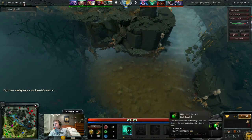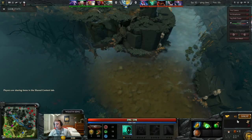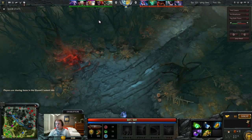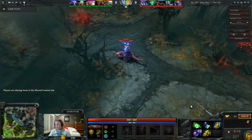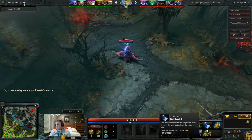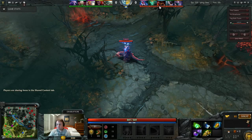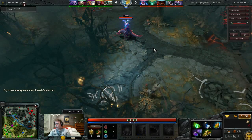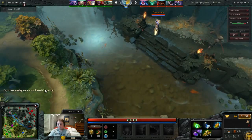Disruptor is out here too. When talking about support items, most of the time in the safe lane tri-lane you want to be building a lot of regen. I have a little less gold because we wasted time on the pick — I first picked Wraith King this game, hence why there's a Invoker, a mana-draining Lion, and an Undying trying to bully me. For your supports, they should have a set of sentries to deward the offlaner's ward or to deward the top lane.